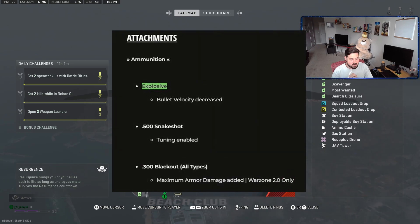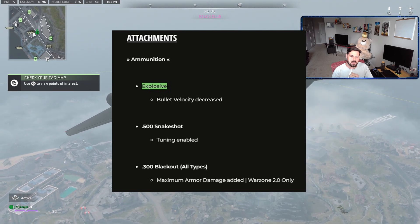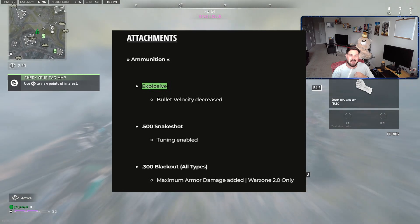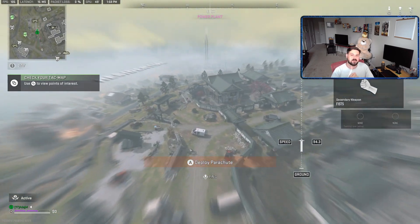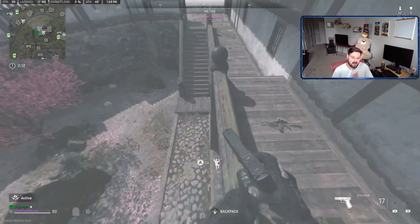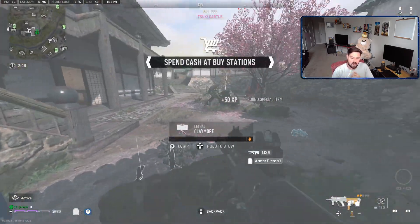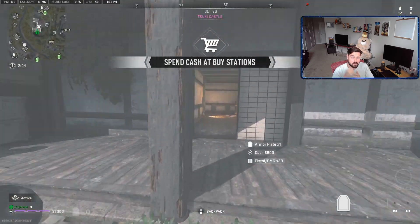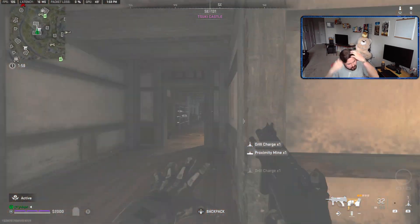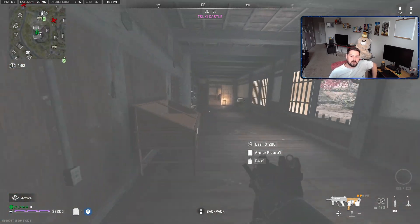Since they nerfed the explosive rounds — if you guys didn't know — in the Season 3.5 Reloaded patch, they nerfed snipers again. They nerfed the explosive ammo's bullet velocity again and it feels pretty gross, to be honest. It's honestly kind of hard to hit a target if they're moving; if they're standing still it's fine. I know how much to aim above their head depending on the meters, but trying to hit a moving target out of the air is a lot harder than I wish it was. It just feels wonky, I'm not super used to it, but I'm certain I'll be able to figure it out again.